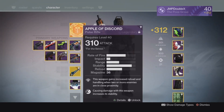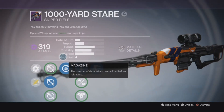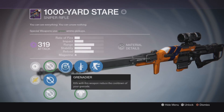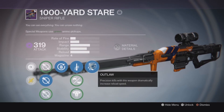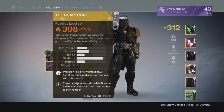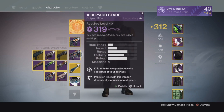For my Secondary, I have to go with the 1000 Yard Stare Sniper Rifle. It is also 319 light, which is pretty crazy. Perks are Short Gaze, Grenadier, Quick Draw, and Outlaw — very damn beautiful. And if I don't feel like using a Sniper, I might use a Shotgun. I might switch to the Chaperone, but I don't think I will.